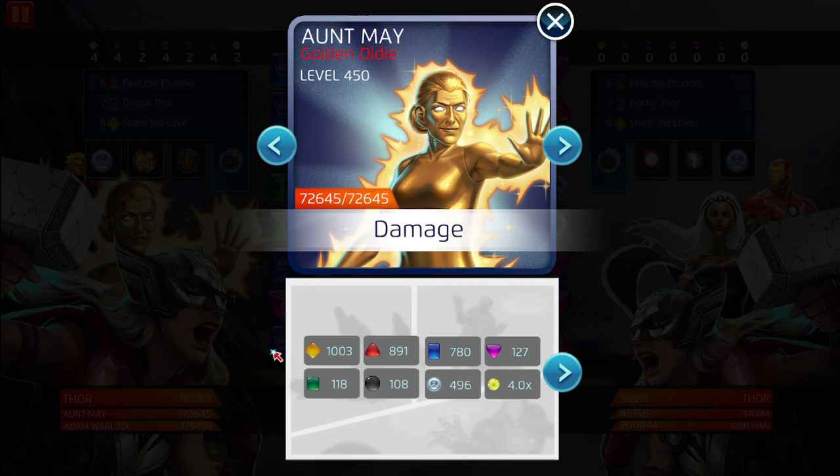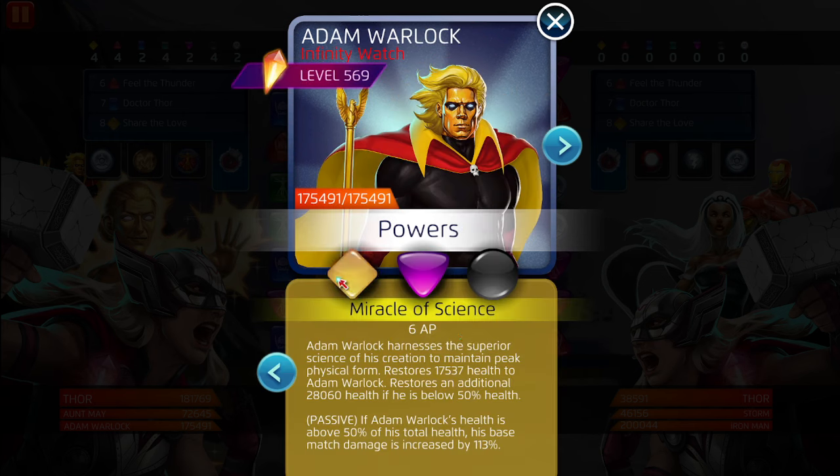Restores 17,537 health to Adam Warlock; restores an additional 28,000 health if he is below 50% health. This is a crazy good team. This passive: if Adam Warlock's health is above 50 percent of his total health, his base match damage is increased by 113 percent. It's gonna always be above 50% health unless for some reason they get some crazy cascade, hit him with an ability, or one-shot him.